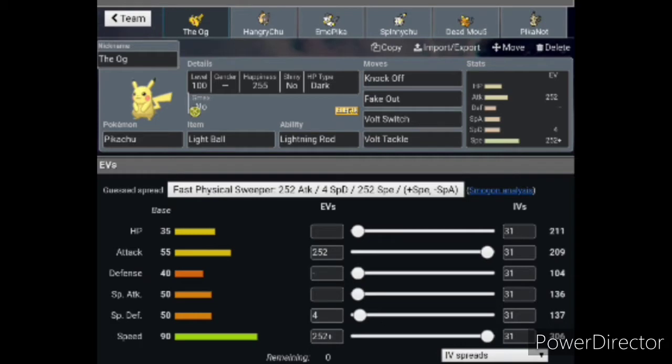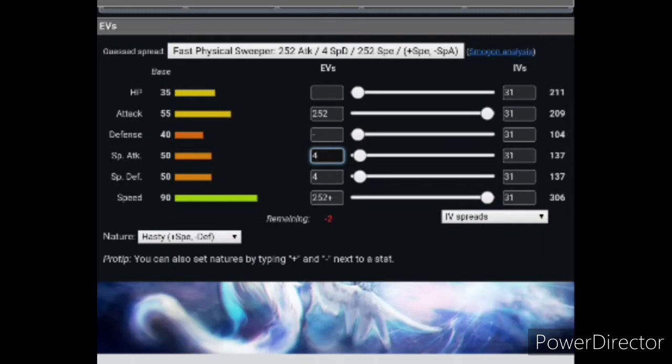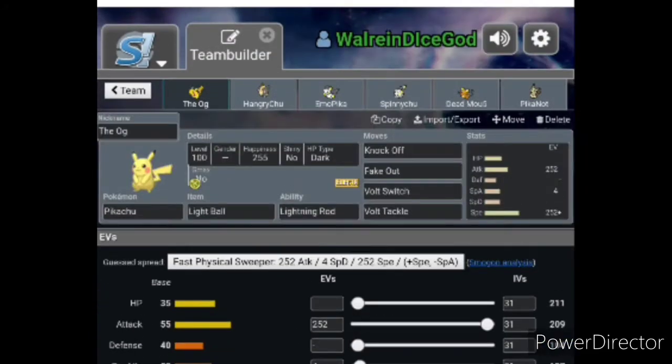We also have an anti-lead, but we'll share that in a second. So we just got a basic set here with mixed attacks, kind of. He should probably put his defenses into something — he doesn't have any bulk anyway, so there's no point. That was kind of triggering me, just having that extra little stat there.